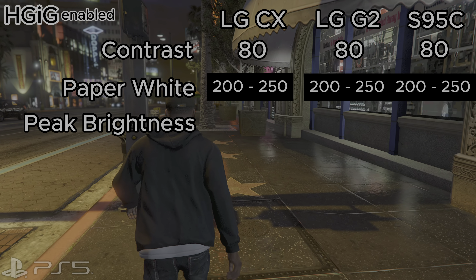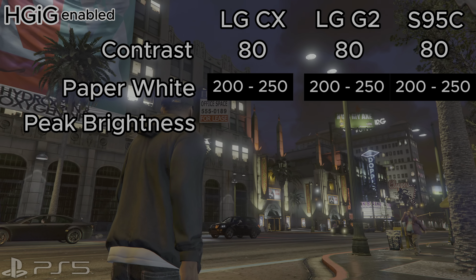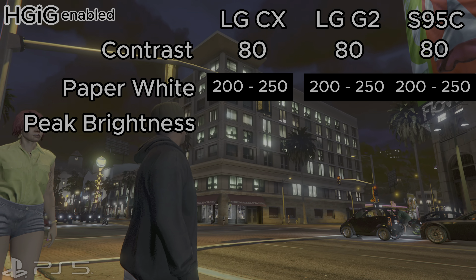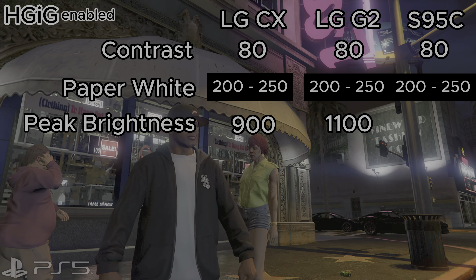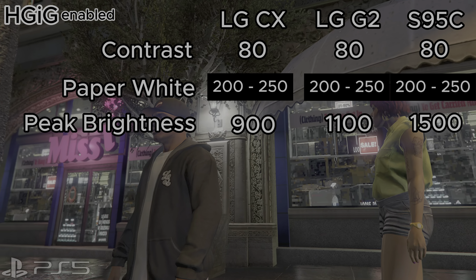My recommendation for the maximum peak brightness setting is simple: always go 100 nits above the maximum peak brightness capability of your screen, TV, or monitor. For the LG CX use a value of 900, for the LG G2 use 1100, and for the S95C use the maximum value of 1500 nits.